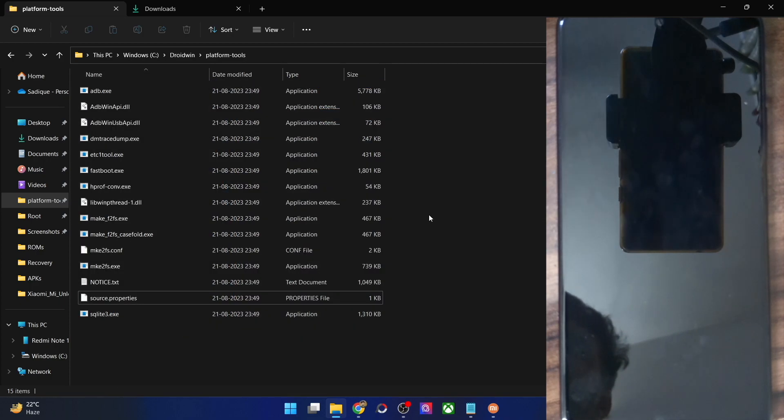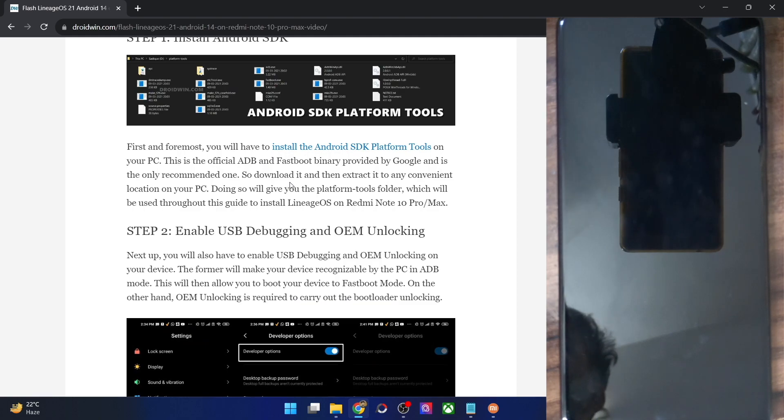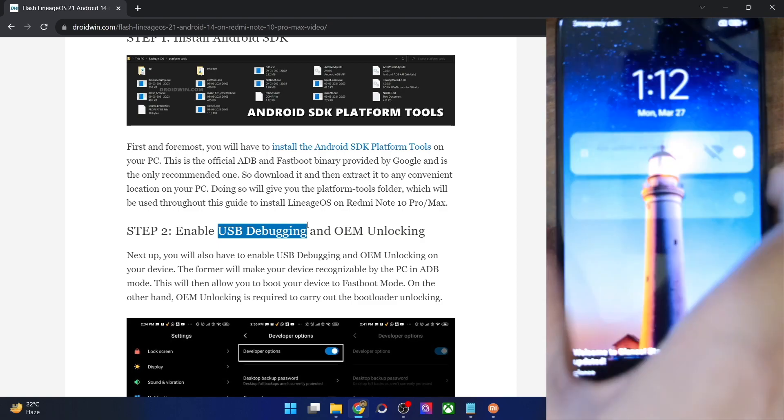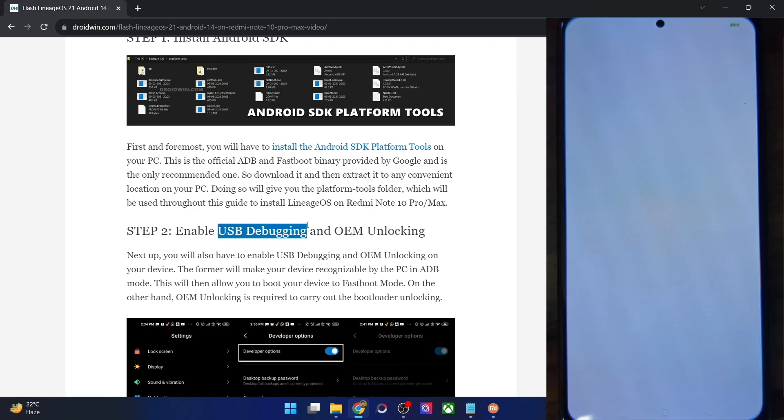Next, you have to enable USB debugging and OEM unlocking. USB debugging is required to execute ADB commands, whereas OEM unlocking is required to unlock the bootloader on your phone. Let's carry out both tasks.